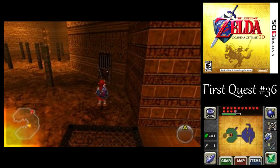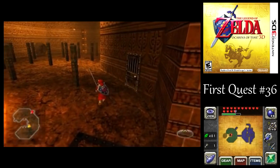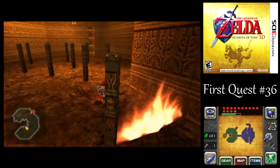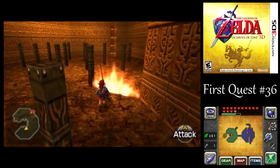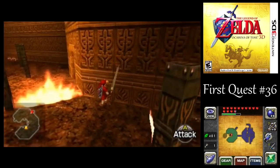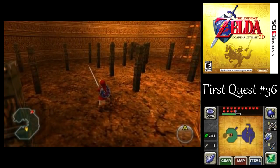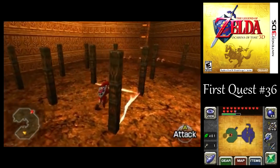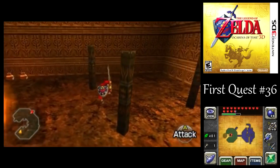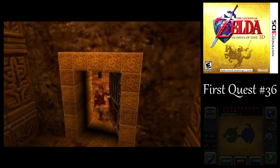There's one of the fake doors that Goron was talking about — so don't fall for that. What you can do with these firewalls is: the firewalls only spawn if you're perpendicular to them. But if you're at a 45-degree angle, you can just roll right through the wall before it ignites. You can skip like half the floor that way. I'm not going to take advantage of that, but it is a little trick you could use.